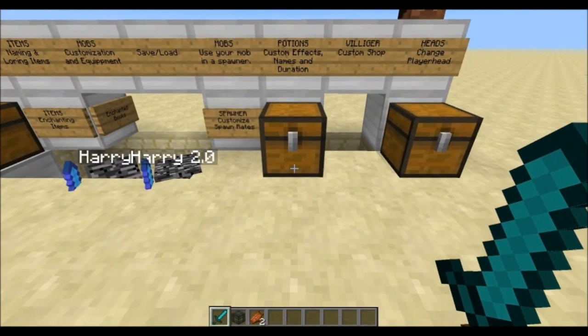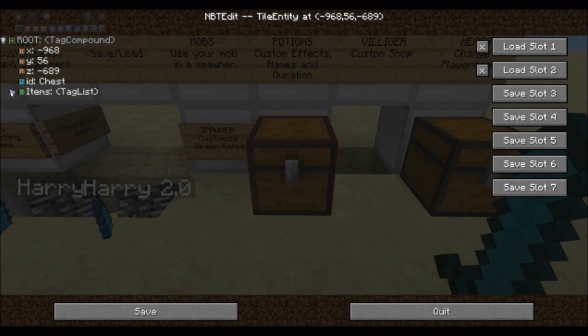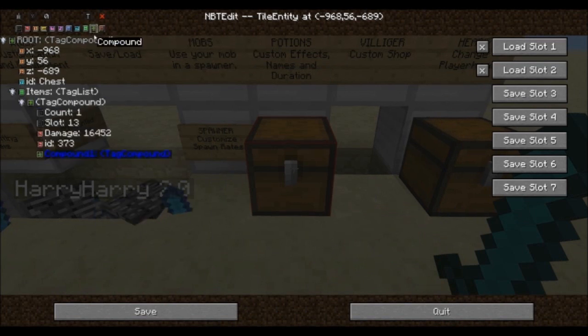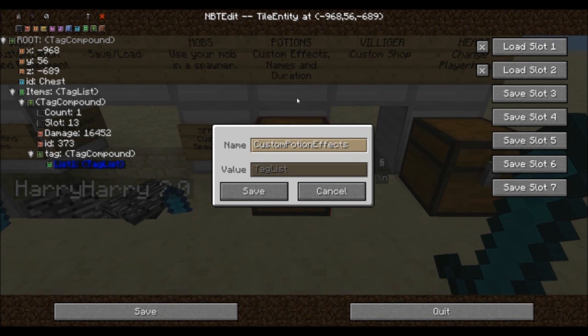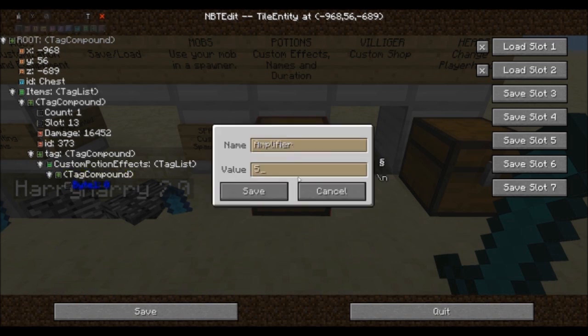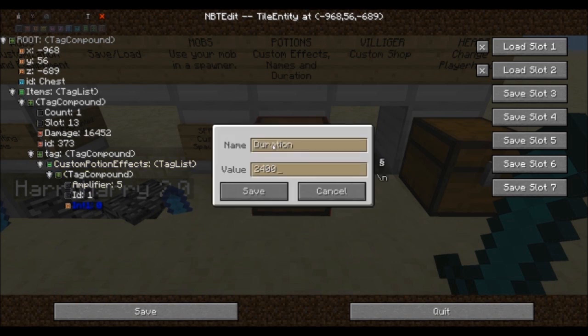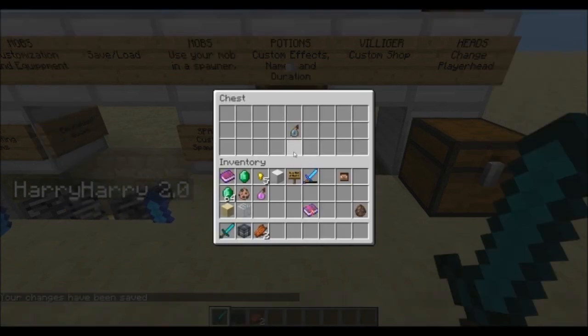Next up we're going to have a look at custom potions and effects. Choose a potion you like and put it into a chest to edit with NBT Edit. Within the potion's compound add a compound named tag, just like with enchantments, and within it add a list with the name set to custom potion effects — beware the capitalization. Same as with enchantments, each compound added to the list equals another potion effect. Most effects consist of a byte named amplifier which is the potion level, another byte named id with a capital I which is the ID of the potion effect, and finally an integer named duration. The duration is set in ticks where 2400 ticks equal 2 minutes.